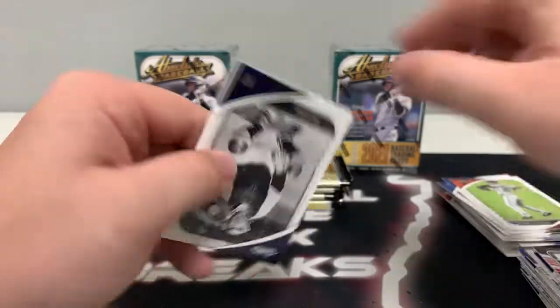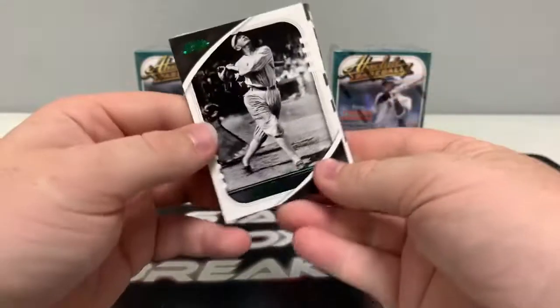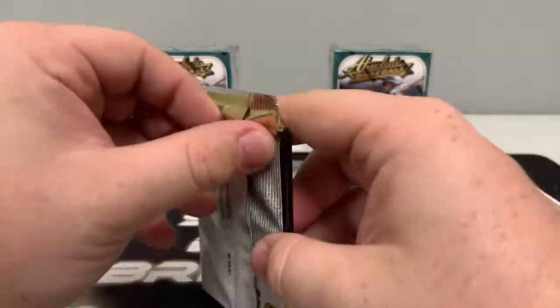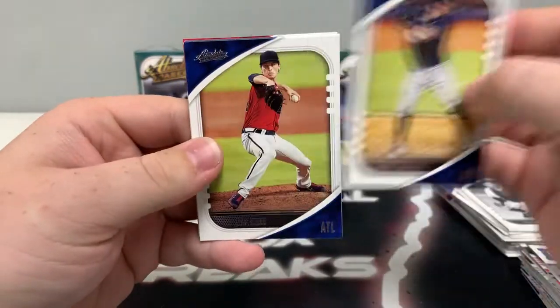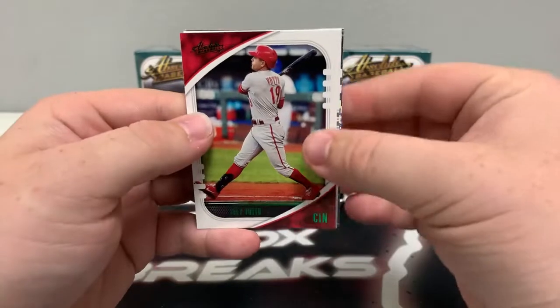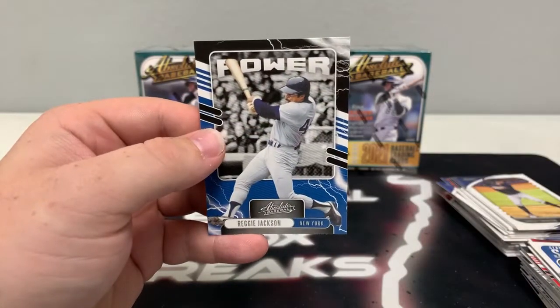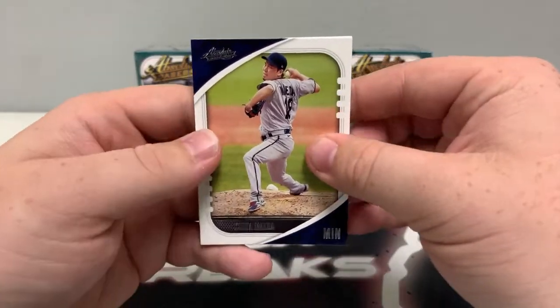Let's see some hits in these regular packs as well. We start with Anthony Santander for Baltimore, Yogi Berra for the New York Yankees, Kyle Lewis, Jose Abreu for the White Sox, a green Joe Jackson for the White Sox, a green Rickey Henderson on the extreme team, a base Unsung Heroes of Frank Chance, and a base Icons of Tony Gwynn for the San Diego Padres. Pack number two: Dansby Swanson, Max Fried, Frank Chance for the Cubs, Cody Bellinger, a green Joey Votto for the Reds, a green Trevor Bauer statistically speaking, a base rookie class of McKenzie, and a base power of Reggie Jackson for the New York Yankees.